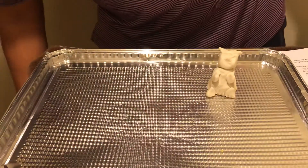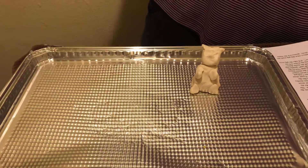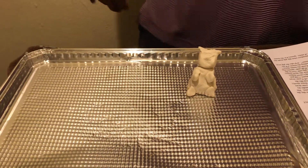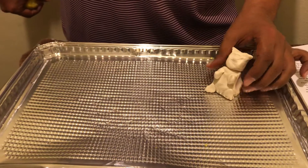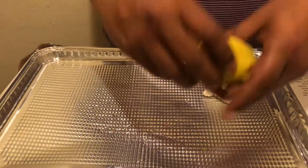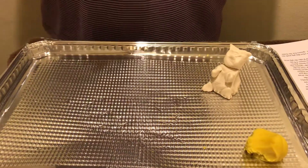So one day the mama pig told the three little pigs, you're all big now and you need to make houses of your own. So the first pig said, oh, I'm gonna make my house out of straw. So he made his out of straw. I'm gonna use yellow Play-Doh to make my house out of straw.